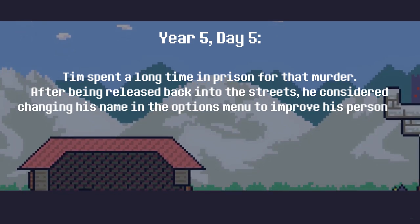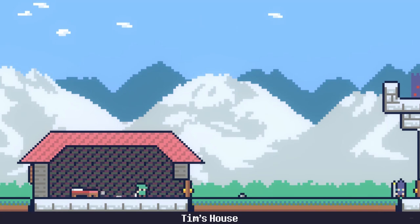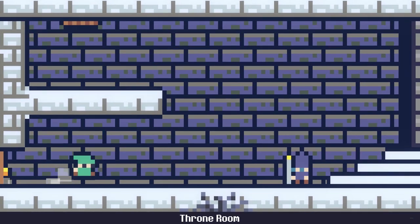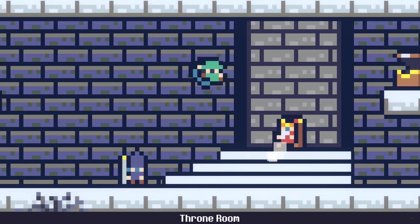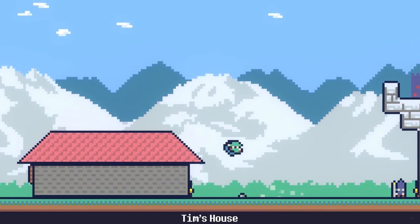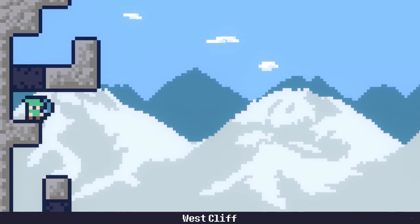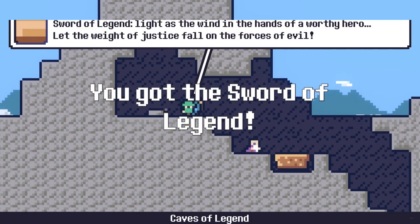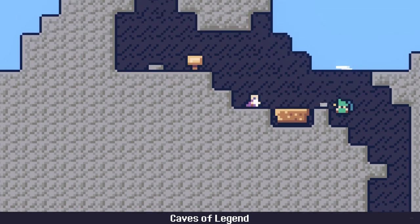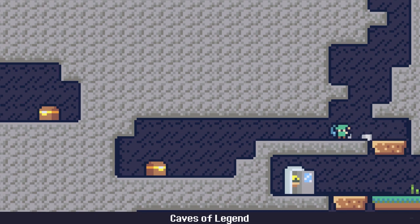We get a restart — apparently we were in prison for quite some time. We'll see if we get the same options. This time around we won't try and kill the elder. We managed to hit that enemy with the shield, so that's alright. We got the sword, and there's a secret as well — secrets hidden in the game. We got the shovel.